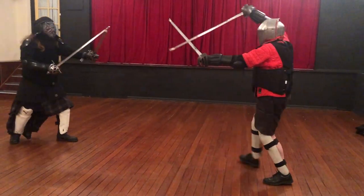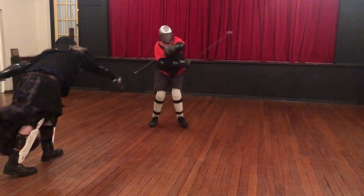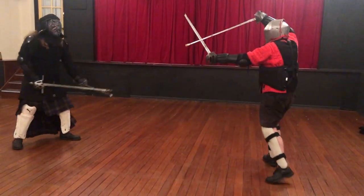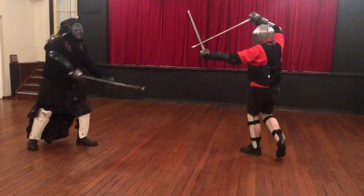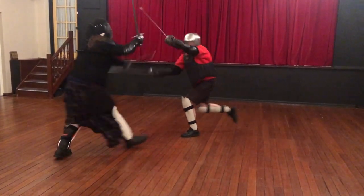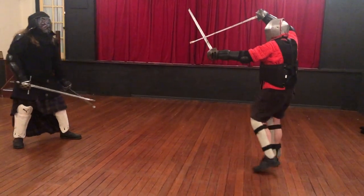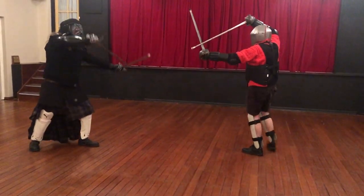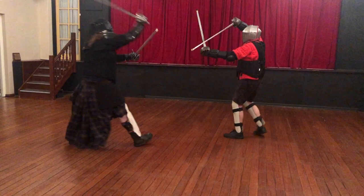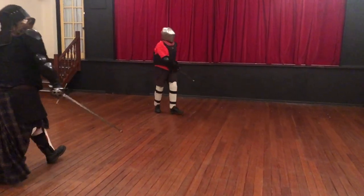So here, as with the buckler in the previous video, I'm supporting my hanging guard with the dagger, making a very firm structure. Which means Grizzly's attempt to strike into it and work on some sort of second intention attack doesn't work. I can take his attempted blow or beat and simply cut to an available target while covering myself with the dagger.